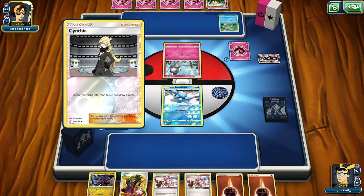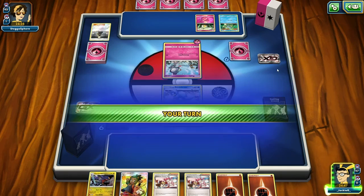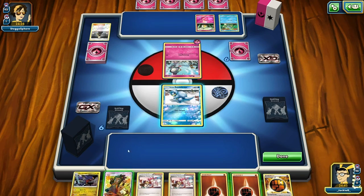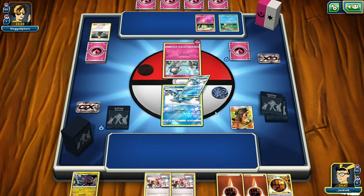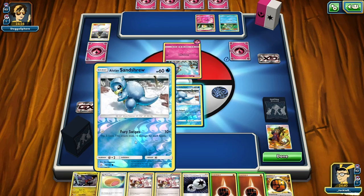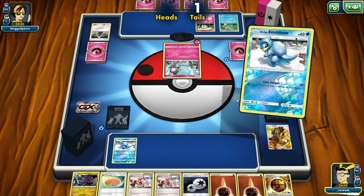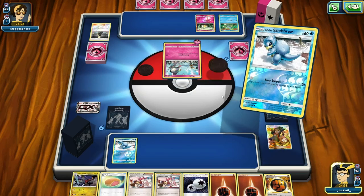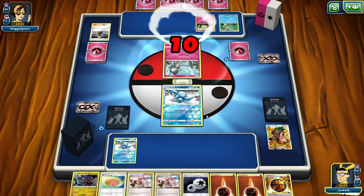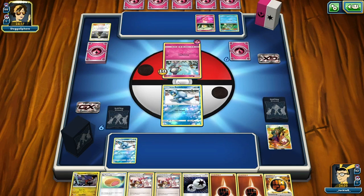It looks like she's playing probably a Garbodor deck. We will play Hau here - the Hau full art, beautiful card. We play a Lola Sanctuary. We're just going to use Fury Swipes, hopefully get a few heads - one head does 10 damage - just chipping away damage until we can set up the Buzzwall or the Garchomp.